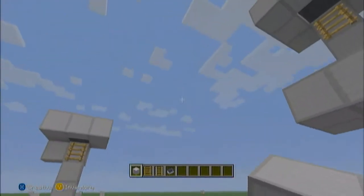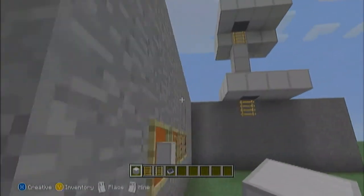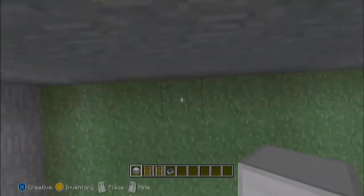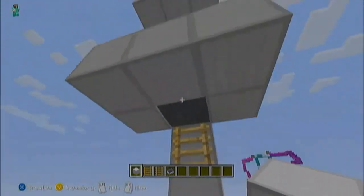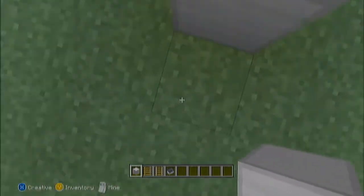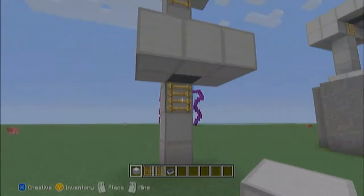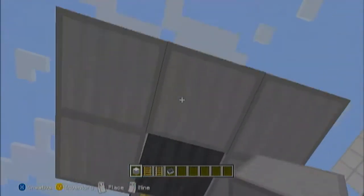In creative mode, you can reach a little bit farther, so you can do each of these really fast from the cart. But when you're in survival, you cannot. So if you want these to go faster and be able to get up to the top floor fast, you're going to have to have them only three tall, then the ladder, and so on and so forth. Because otherwise it won't work — you can't reach that far in survival.